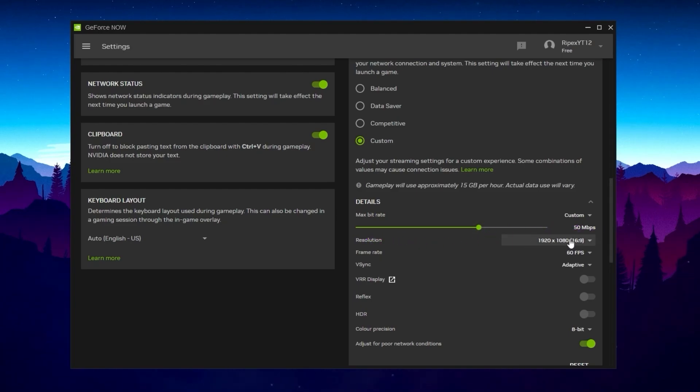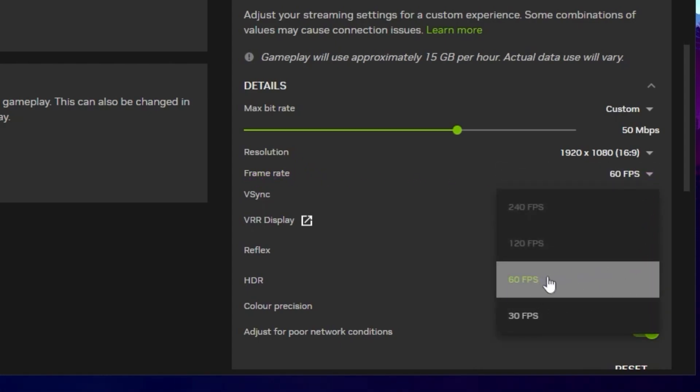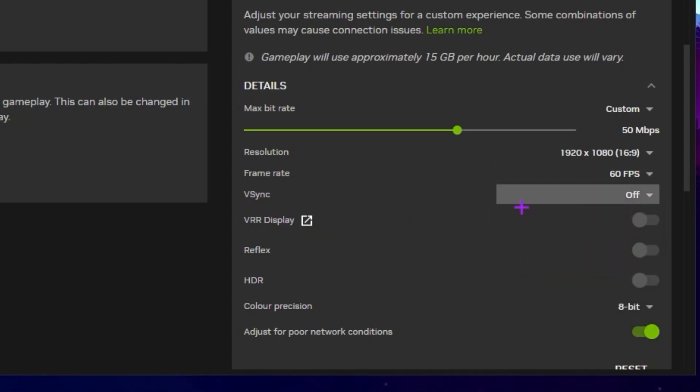The resolution setting is at 1920x1080p. Next is the frame rate — there is a 60 FPS limit on the free plan. If you are using premium, you can go with 120 or 240 FPS in Fortnite or any other game. Next is VSync — turn off VSync using the slider. Now you will see VRR display, Reflex, and HDR mode — these are disabled on the free plan, but with premium you can access all those settings.